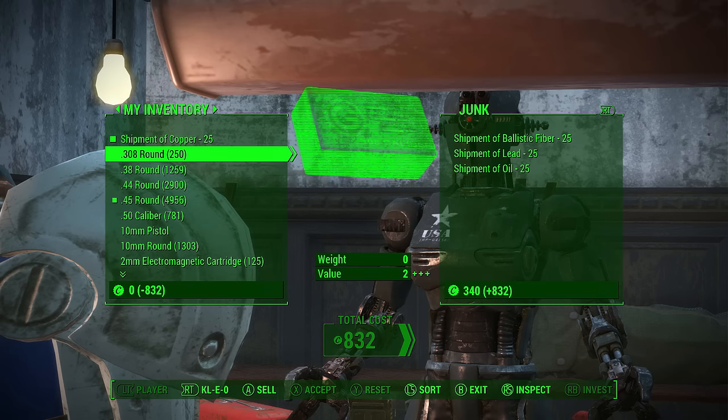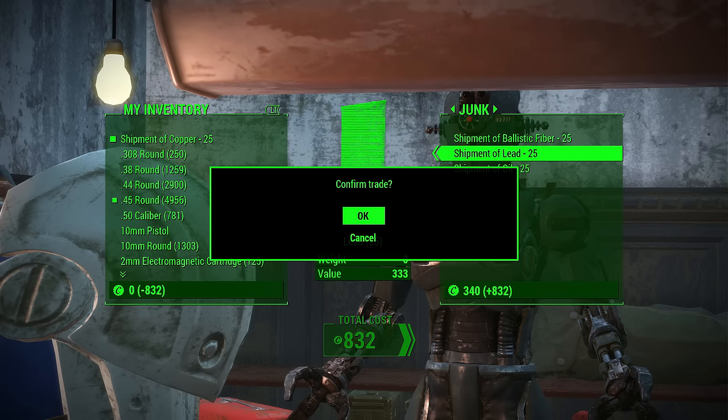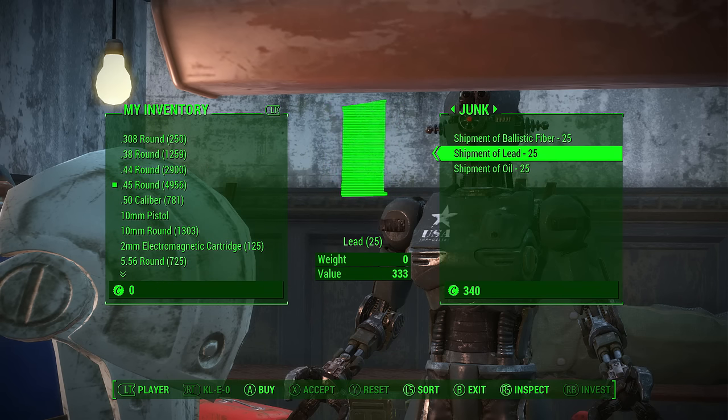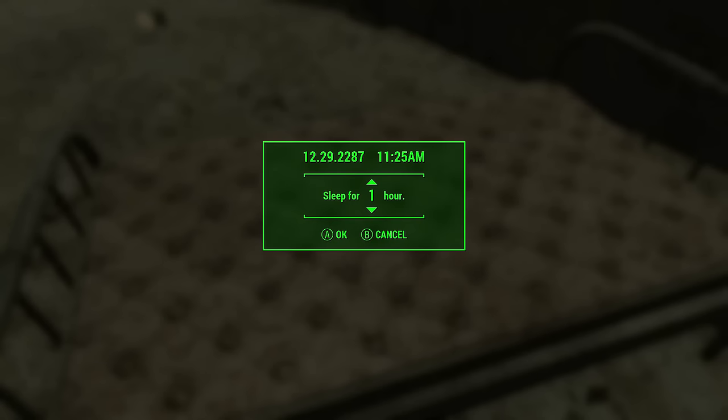I also wanted to point out that this can be done at any vendor, and the one in Good Neighbor — Cleo, I believe he's like a robot — actually sells copper shipments as well, since we will need them for the unlimited XP anyways. I would recommend having at least six copper shipments to begin with. If you sleep for 48 hours after buying the copper from the vendor, he will restock his inventory so you have a chance to buy more.